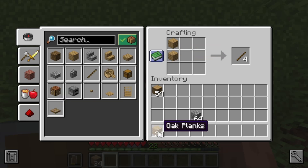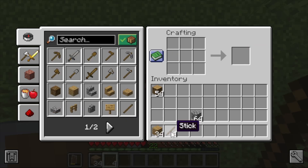Drop off your remaining planks back in the hotbar — the crafting output now shows four sticks. Pick up the four sticks and place them in your hotbar. Now we can craft the pickaxe.